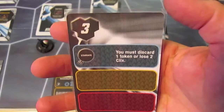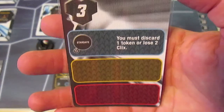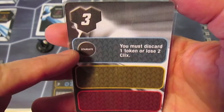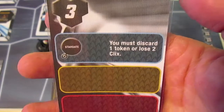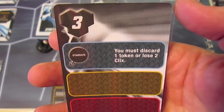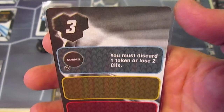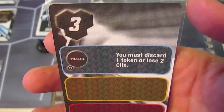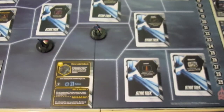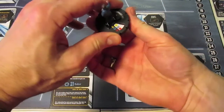We end up getting nothing in the gold. We're doing the gold level, which would be gold and blue, so we just do what's in the blue. The first thing we need to do is advance the Stardate by one day - it goes from day three to day four - and it says you must discard one token or lose two clicks. The Nibian leprosy has just taken its toll on Dr. McCoy. He's going to have to lose two clicks since he does not have a token to discard.